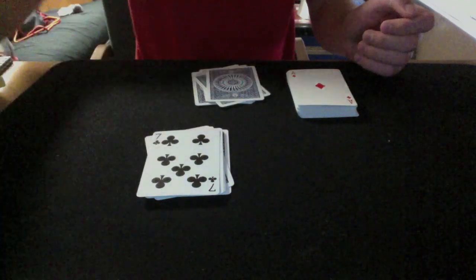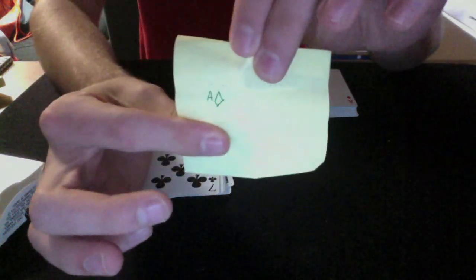Now what that means is we're going to take this deck. We're going to go 1, 2, 3, 4, 5, 6, 7. The next card is the Ace of Diamonds. Now if you hear my prediction, I actually knew that you would pick the Ace of Diamonds. It's a bad diamond, but I promise it's a diamond.